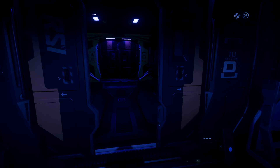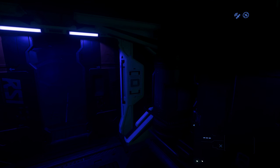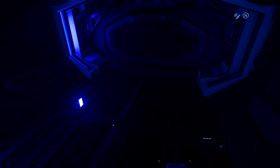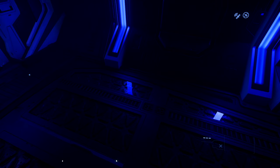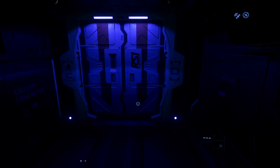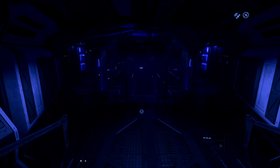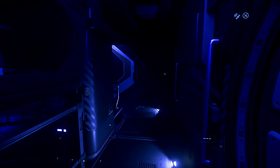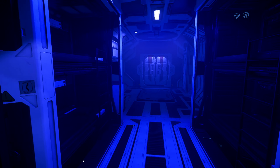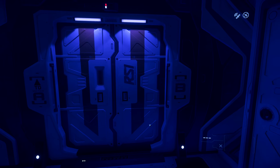In the back we have the secret compartment as well as the main section here for missiles and stuff. At the back you've got your components, and then there's a secret cargo area. Anything that's in this cargo area is hidden, so if you buy Vice or anything like that, fill this secret compartment first.